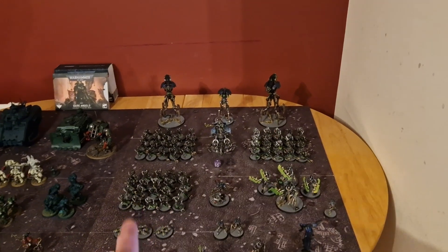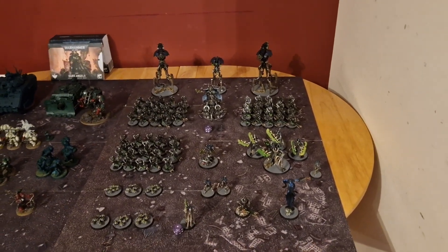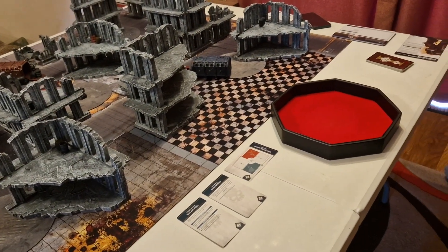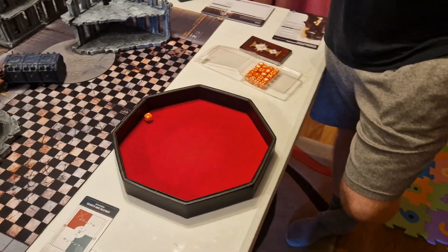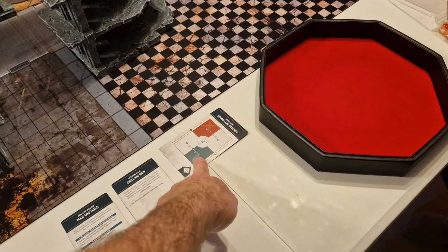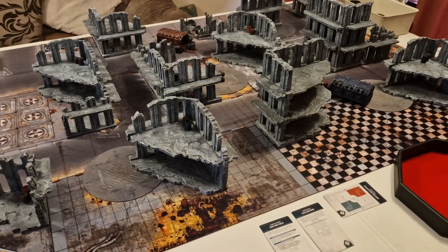The overall Necron plan: not killing much but being very hard to kill, using reanimation shenanigans to survive and score points by controlling objectives with more models. After explaining the armies and mission, they roll off to determine attacker and defender — the Necron player wins the roll and chooses to defend, setting up camera angle. They alternate deployment and will return after setup.